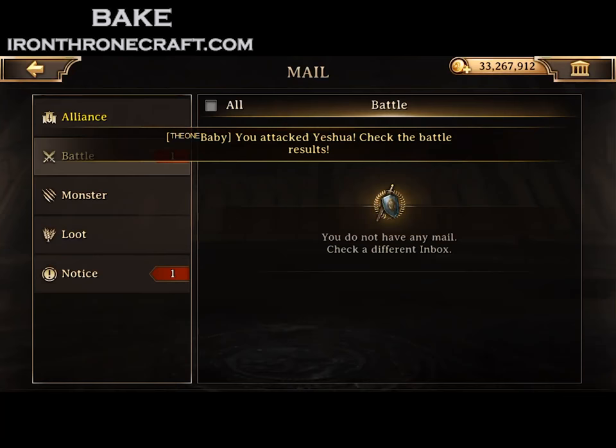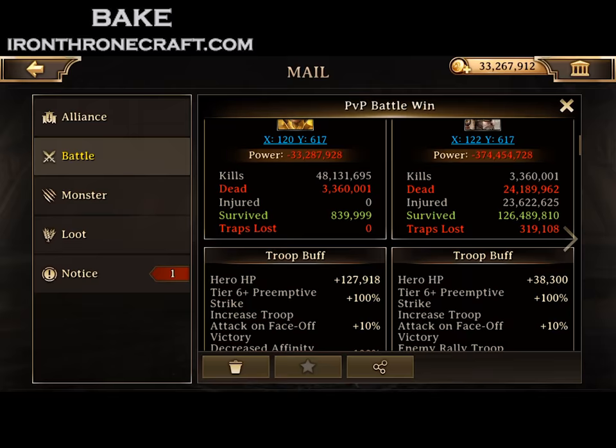You see this hit was way smaller because we didn't have a huge stack of tier 2 to kill, but still did alright — we actually got some kills this time, so that's good too. All the rest of the buffs are the same.